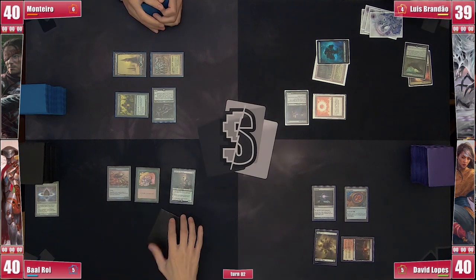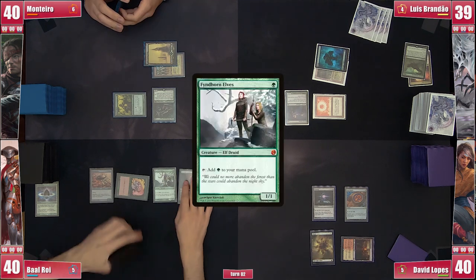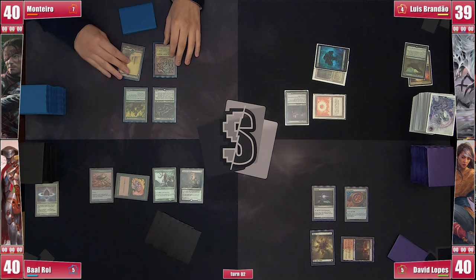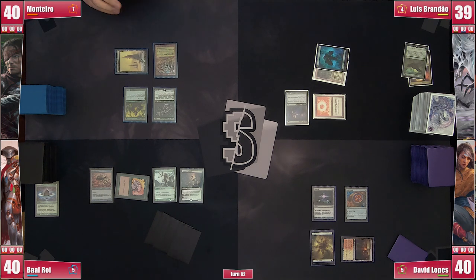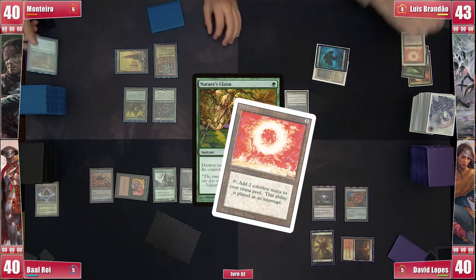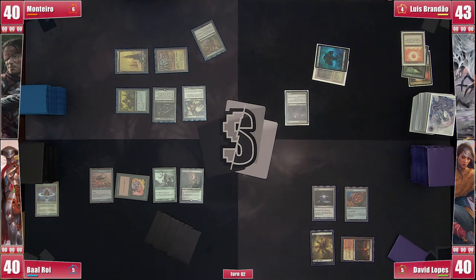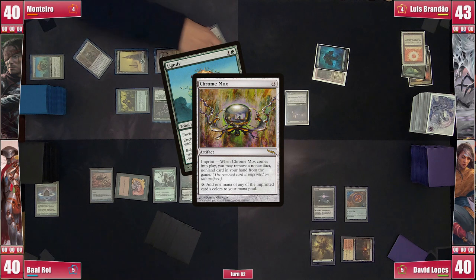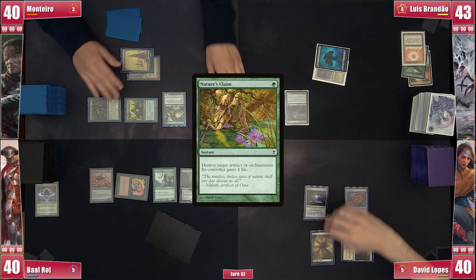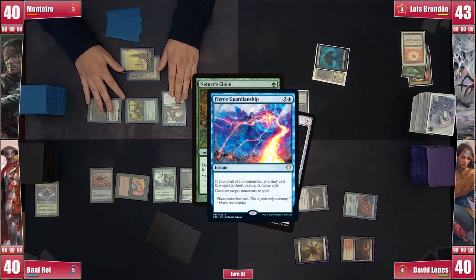David plays a tapped Sacred Foundry, eyes on the table with the rest of his mana untapped. Baal plays a recently drawn Fyndhorn Elves and passes — his deck is living up to the landless fantasy. Monteiro casts Nature's Claim on Brandão's Sol Ring, destroying it and giving him 4 life since Brandão was getting too comfortable. Monteiro plays a Chrome Mox exiling Lignify, then casts Eternal Witness to get back Nature's Claim, aimed straight at David's Sol Ring. To his surprise, David counters it with Fierce Guardianship.